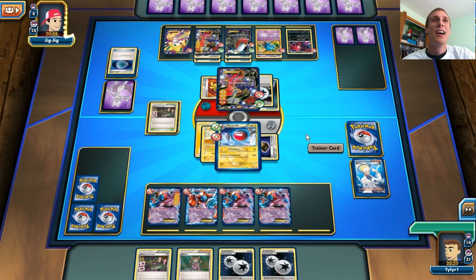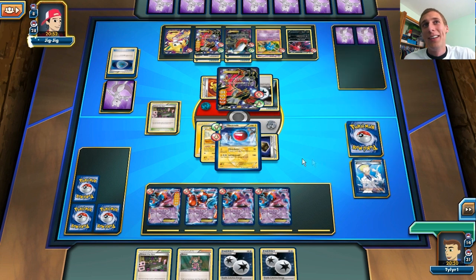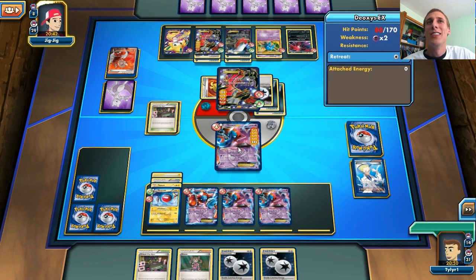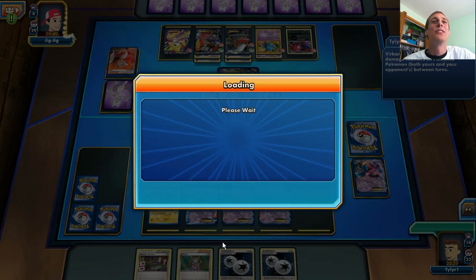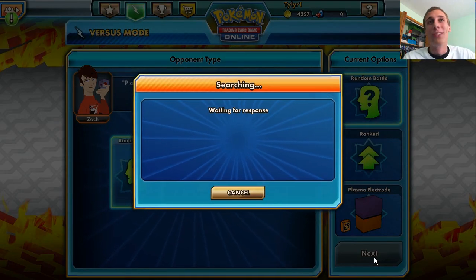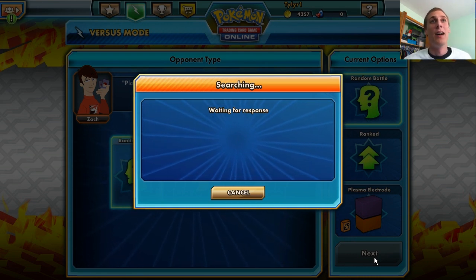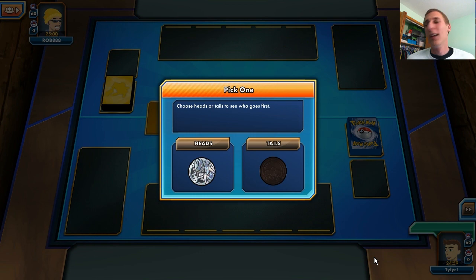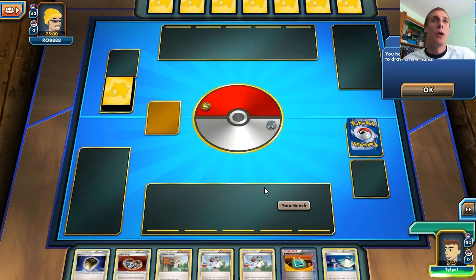If I draw a Hypnotoxic Laser I can at least take two more prizes. He's going to go for my Deoxys and not just win the game outright — that's fine with me because I'm going to lose anyway. We got another Mystery Box — one token. That's completely the worst prize you can get, because you get like three tokens for just playing a match anyway. But we will try one more game here, just because I love this deck — it's just fun to play.